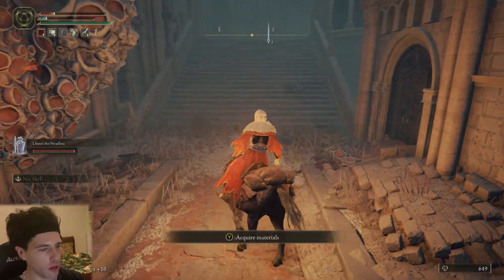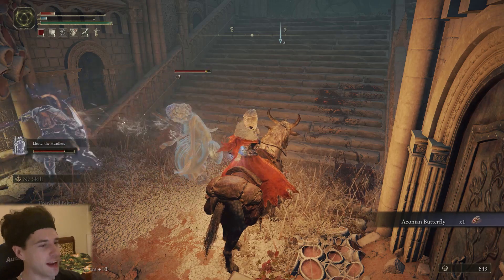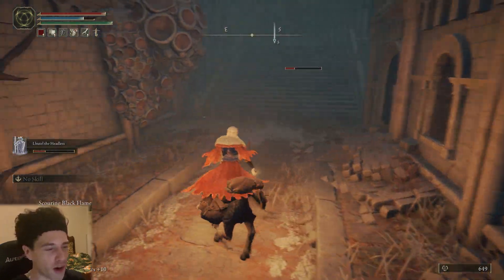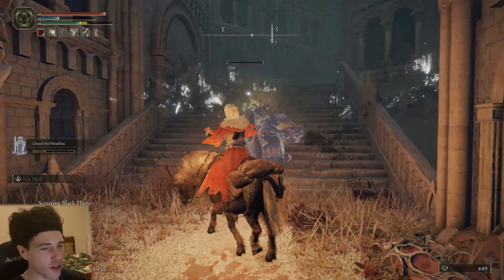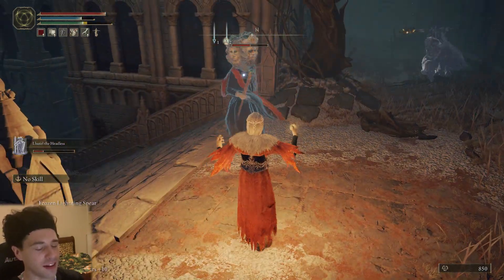Next up we have Lutul the Headless, and she's a legendary summon. She wields a lance which causes buildup of the instant death status effect, and has heavy armor and a great shield which makes her a really great tank — but a tank with incredible range since she can literally teleport around, doing a mix of melee and ranged attacks.